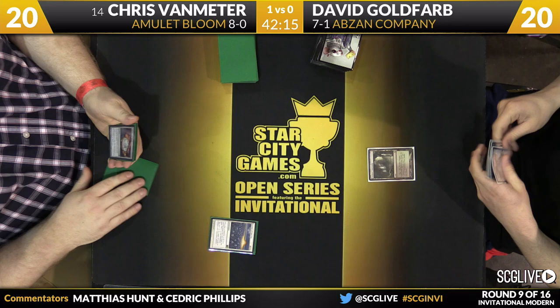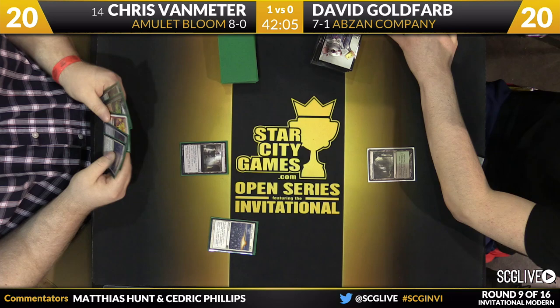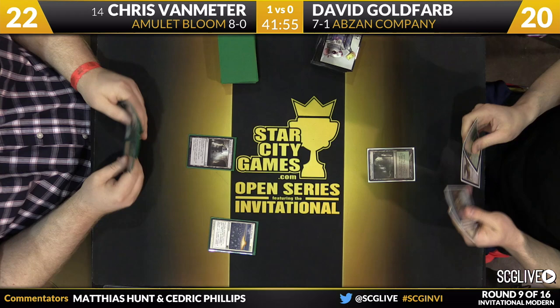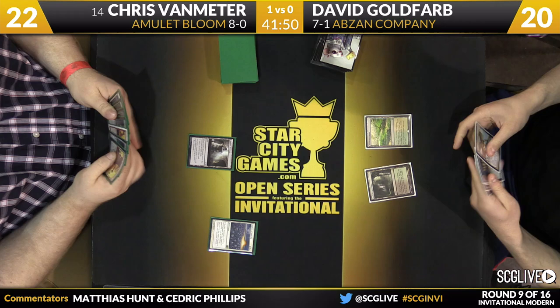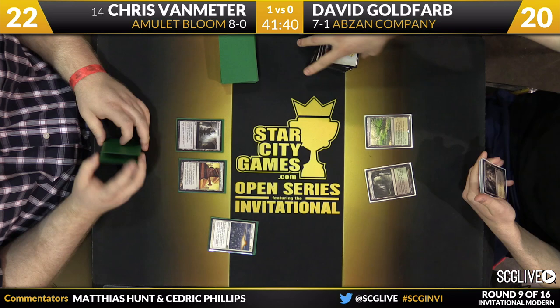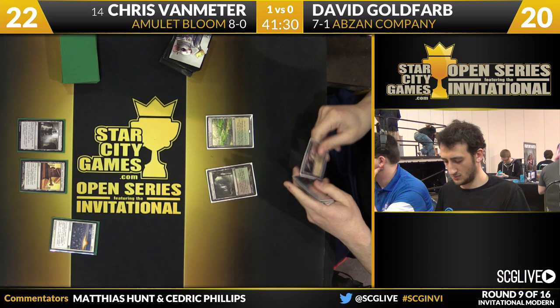A Leyline of Sanctity starts things off for Chris. It's going to be reasonable — there are Thoughtseizes and a copy of Sin Collector in David's deck, so it may just be better than some of the other options. Pact of Negation is really terrible here also. Radiant Fountain is how he'll start things, so he begins the game at 22. Chris does have a copy of Amulet of Vigor in hand, but it doesn't look like he has much interest in playing it — his hand looks a little clunky. Looks like a Summer Bloom and a Primeval Titan, but he probably has no Bounce Land.